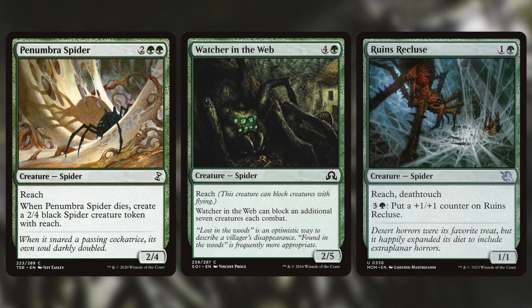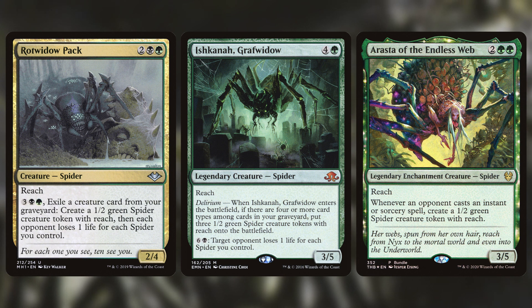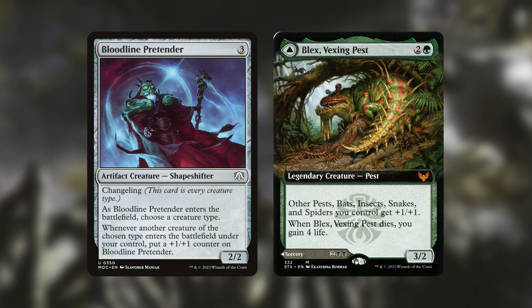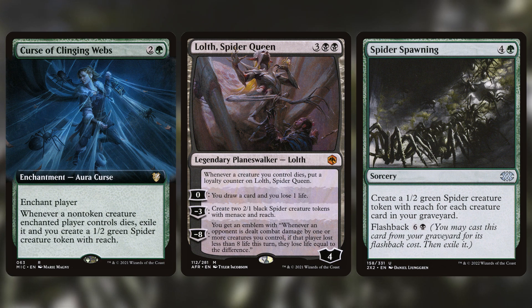To start the deck, we want to include a bunch of spiders. Some of them are nothing but simple bodies to attack and block with, like Ruins Recluse, Watcher in the Web, and Penumbra Spider, but others have fancy abilities like making more spiders, as is the case with Arasta of the Endless Web, Ishkana Grafwidow, and Rotwidow Pack. We also run Blex Vexing Pest and Bloodline Pretender, which both serve as cards that'll make our many spiders that much stronger, as well as Spider Spawning, Lolth Spider Queen, and Curse of Clinging Webs, all of which also create more spiders.